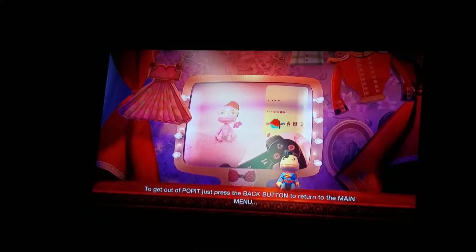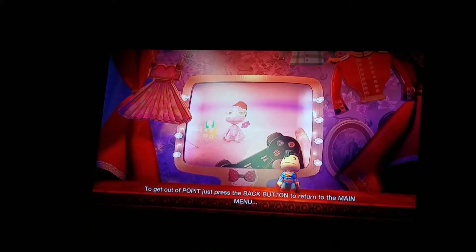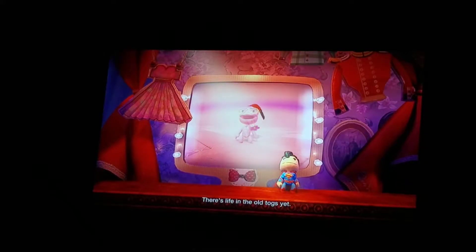To get out of Pop It, just press the back button to return to the main menu, and press it again to close it completely. There's life in the old togs yet.